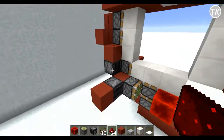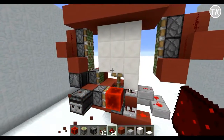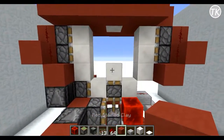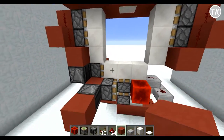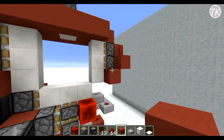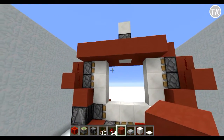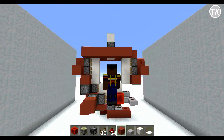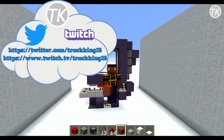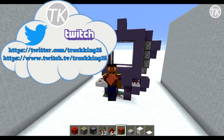Now one final test for the door — if we break this block you'll see that everything closes, and if I place a block, everything gets retracted. You can decorate however you want and just fill out the rest of the blocks since all the redstone is hidden. This is your 3x3 door all done and dusted. That's all I got time for this video — if you enjoyed it you can let me know by leaving a like down below, and I'll see you guys in the next video.